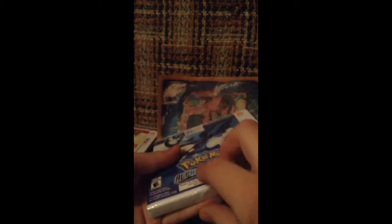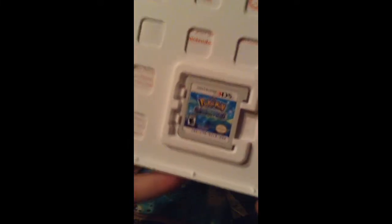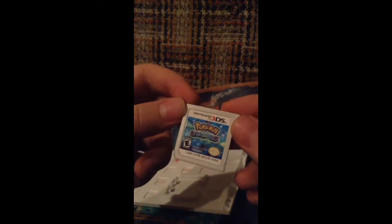Now on to Alpha Sapphire, which will pretty much be the same but this way it will be faster. There are no little special codes or special notification-type things inside like there were in the X and Y one, but that's fine by me. Same instruction manual, but there is Alpha Sapphire — looks pretty cool. I actually really like the cartridge, it's pretty cool.